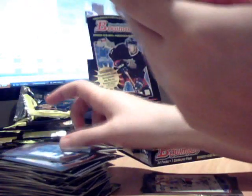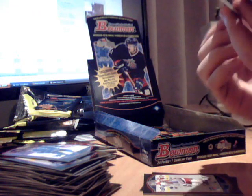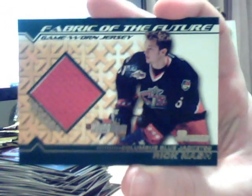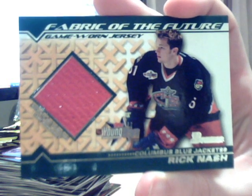Dompus. Ivan Hummel. Oh — we've got our first relic! It's Rick Nash! Would you believe it? And it's just a standard jersey card. But that's cool to get the name on the front of the box — I always think that has a certain special quality to it.